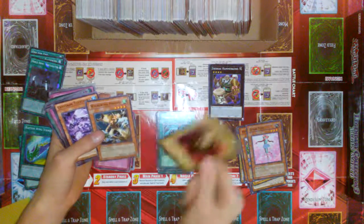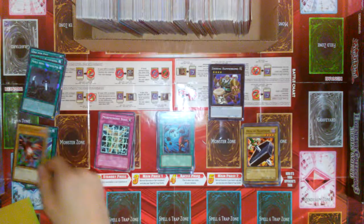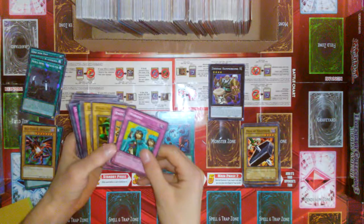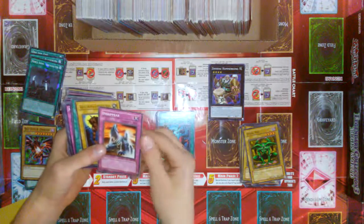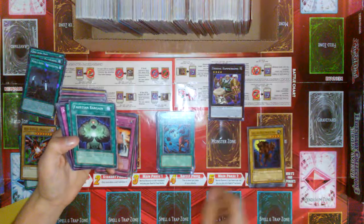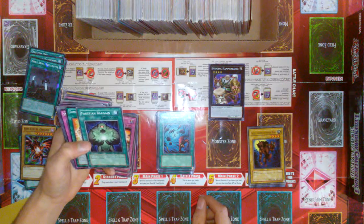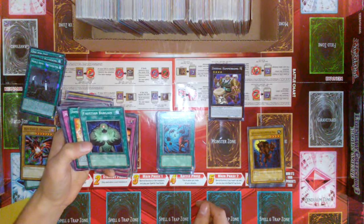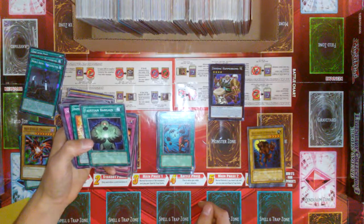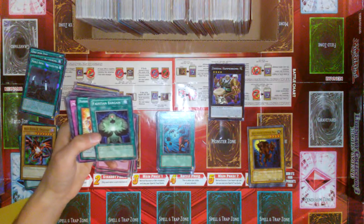An LOB Monster Egg — pretty damaged. Some Chris Drawns. A Red Eyes. That's interesting. Waboku from the Yu-Gi Evolution Starter. Quite a few Yu-Gi Evolutions all stuck in this one area here. I haven't seen that card before. Faustin Bargain? Send one Special Summon Monster on your side of the field to the graveyard, Special Summon level 4 or lower normal. Oh! That's from...